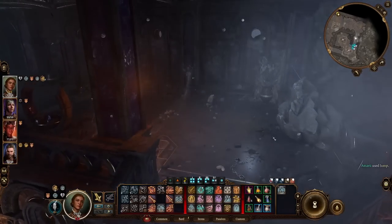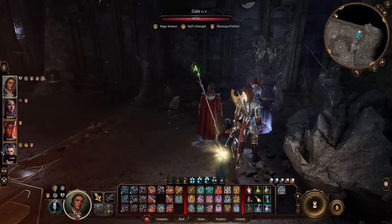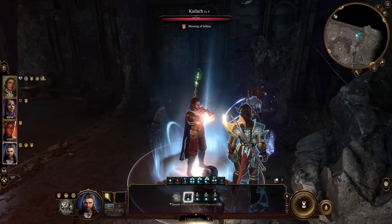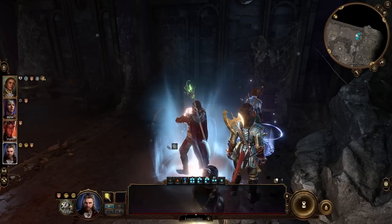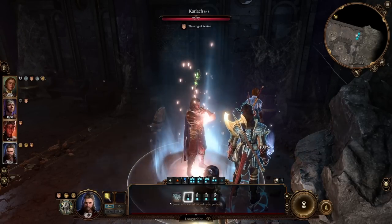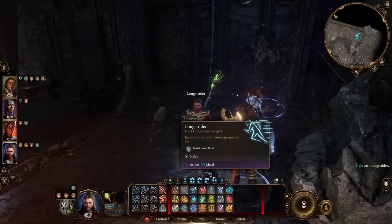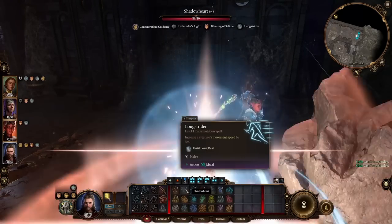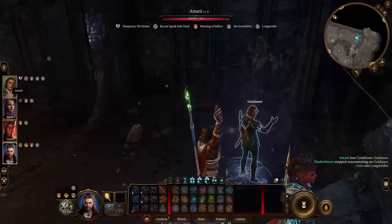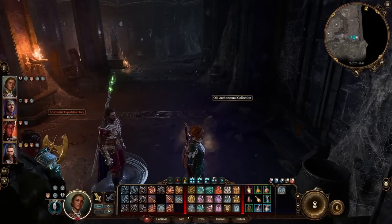I could go around, but I'm just gonna jump. With Gale, I picked up Longstrider. It does all of us, right? Or only one — it's a ritual cast, right? I love the sound of his spells. They sound so mechanical in a sense. Did he put it on himself? He did. Good.